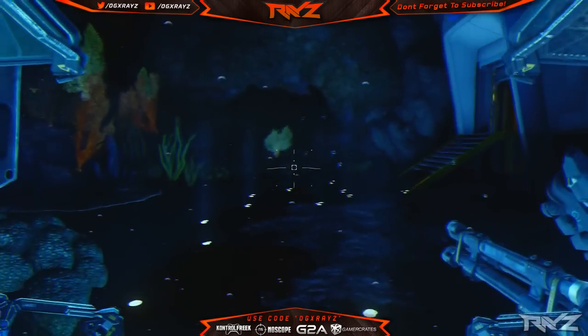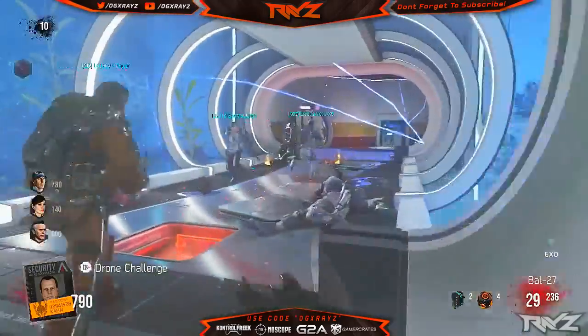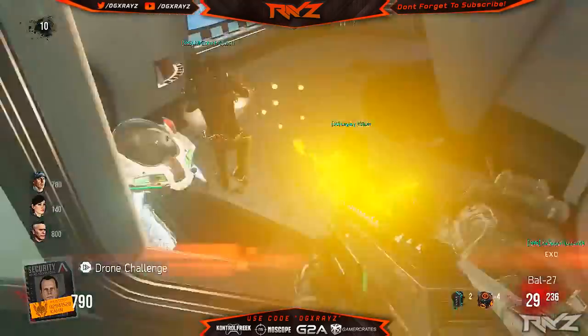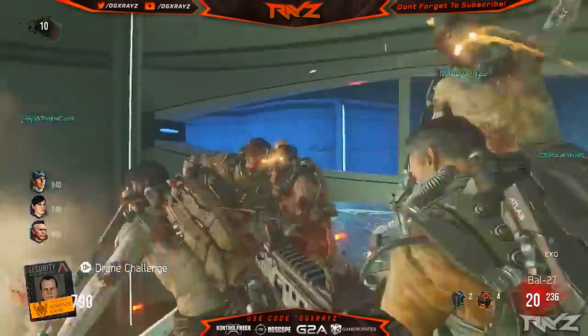Let me know if you guys have found anything else. The next step is going to be rather simple. Once you go back into the map and you're done completing the previous Easter egg, Oz is basically going to start releasing little drones around the map. You have to destroy all of them — you can't let them escape. If they escape, you're going to have to start all over at the beginning of the next round.